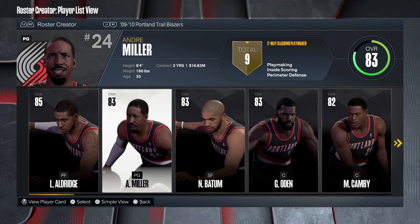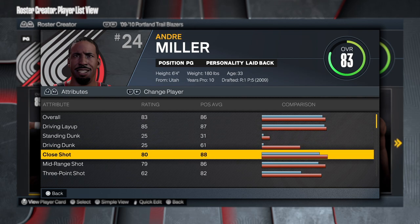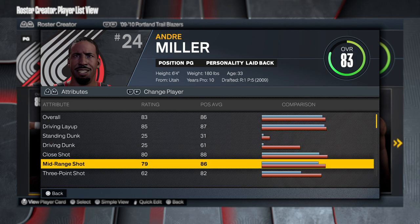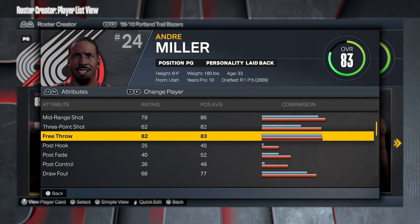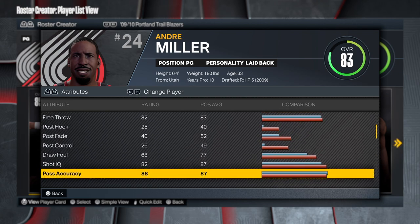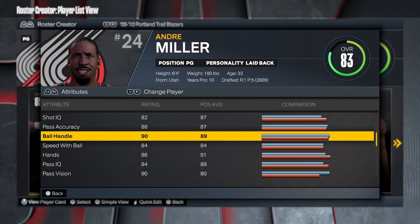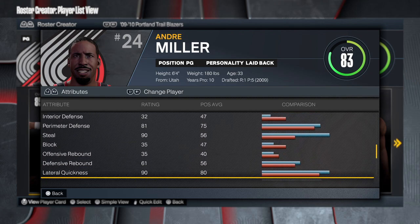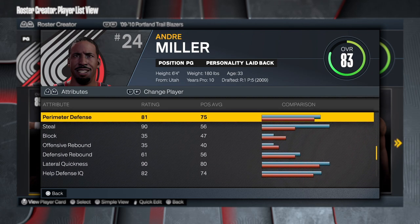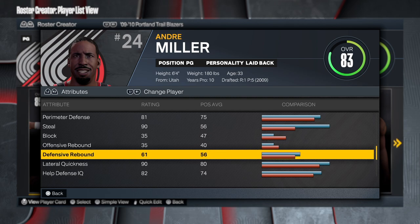As you can see, it's a two-way slashing playmaker - Andre Miller. He has an 85 driving layup, which is amazing, and then an 80 close shot. We'll probably go 85 just so we can get that fast twitch. Not much of a shooter, but he has mid-range at 79 with a three-point shot of 62 - not bad. He's a great free throw shooter. The playmaking is amazing: pass accuracy of 88, ball handling is 90, and speed with ball is 84. You cannot go wrong with the build.